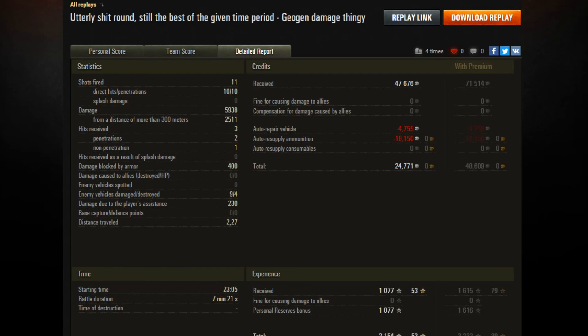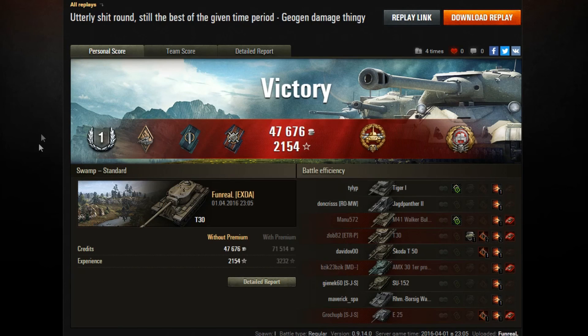Breakdown of credits: 18,000 spent on ammunition, 4,700 on repairs, totaling 24,000 in profits. He gained 2,100 experience because of a personal reserve bonus, and the game was only 7 minutes long. So Funrail, thank you for sending in that replay — always a pleasure watching those, and I'll be sending you your gold very shortly.